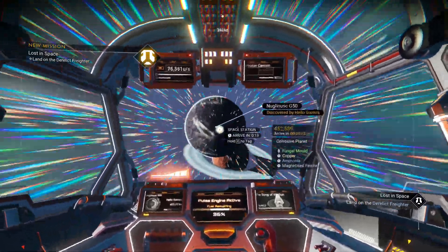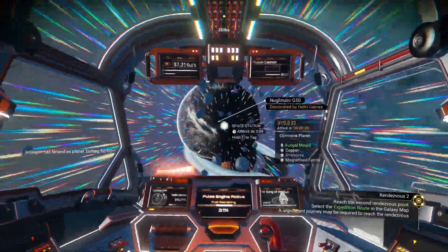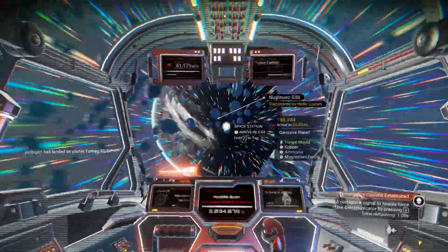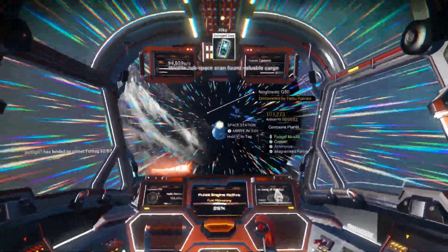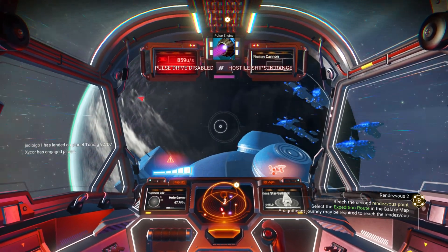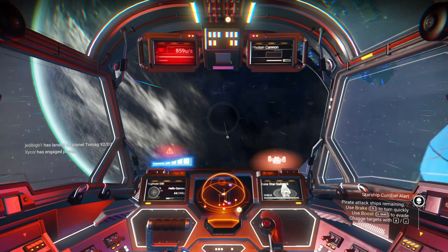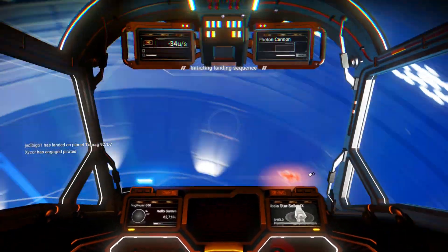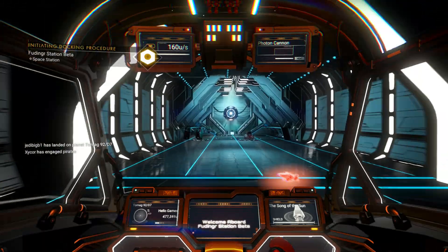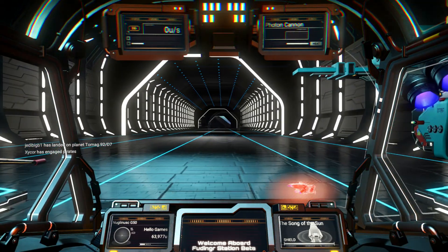It looks like I'm going to need to land on a derelict freighter or two, or maybe that's just one of the standard quests. I don't want to do any battling right now. Let's see if I can get to the space station before they come get me. Salvage data isn't really worth it. If I can get around here before they attack me — it just had to get me on the opposite side of the space station. If I can get into the space station before they attack — there we go. I'm safe! I'm going to sell this stuff and see if I can get another warp cell made here, then get warped to that other system and get to the next rendezvous point.